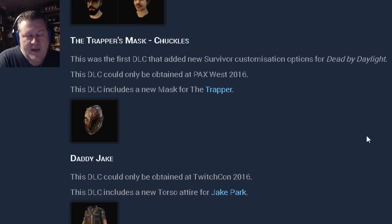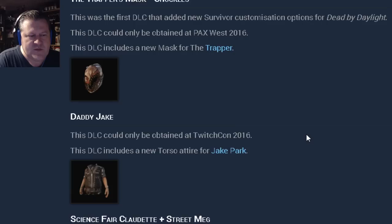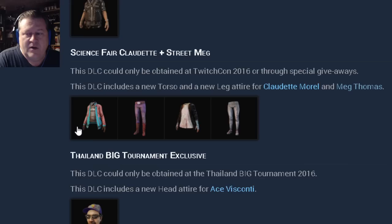You might think you already own this, but this is an off-white mask — the Iron Chuckles is a bright white with different-colored teeth. Daddy Jake — this DLC could only be obtained at TwitchCon 2016 and includes new torso attire for Jake Park. ScienceFair Claudette and Street Meg — obtained at TwitchCon 2016 or through special giveaways, including new torso and leg attire for Claudette Morrell and Meg Thomas. They put out alternate versions of those in the game — these are the OG ones.